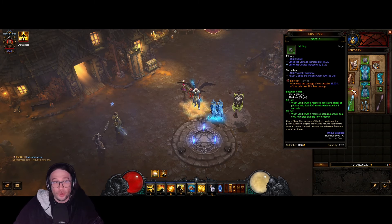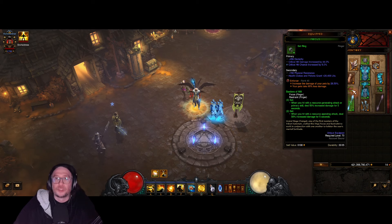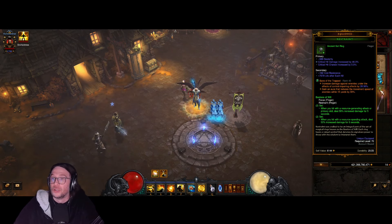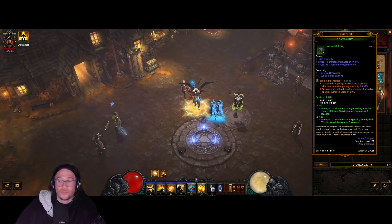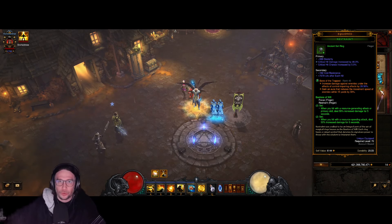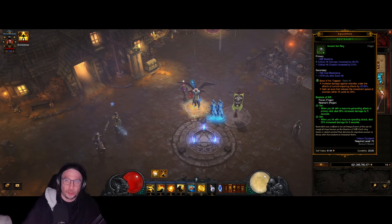For Focus and Restraint, your Focus or your Restraint — depending on what you have — needs to have Critical Hit Chance and Critical Hit Damage, and then you're gonna see if you go for Attack Speed, Flat Damage, or Cooldown Reduction, depending on what you're lacking. For the Restraint, again, Attack Speed, Cooldown, or Flat Damage on the one thing that you're missing, and then Critical Hit Damage and Critical Hit Chance as well.